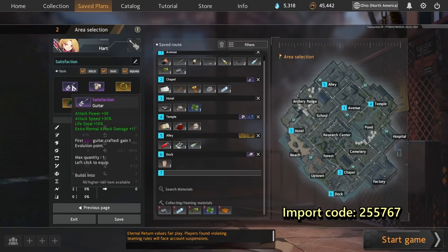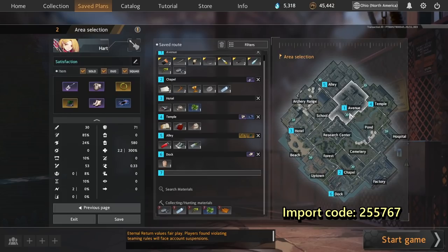The third guitar is Satisfaction. Satisfaction is another auto-attack guitar similar to Teen Spirit and the Wall, but it has a tiny bit of lifesteal. It also has a midway point between the other two guitars in terms of extra normal attack damage at 11 — somewhere between 20 and 2. Having routing options is incredibly important in this game, so it's good to have backup plans such as Satisfaction, the Wall, and Teen Spirit depending on which map is less contested. The routing for this build is notably different — honestly it looks very inefficient being a six-zone build that takes you all over the map, but it's currently the most popular route for this weapon.